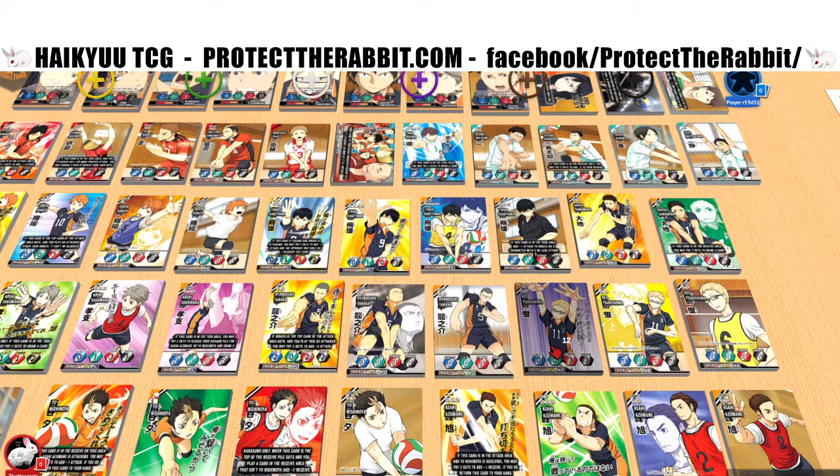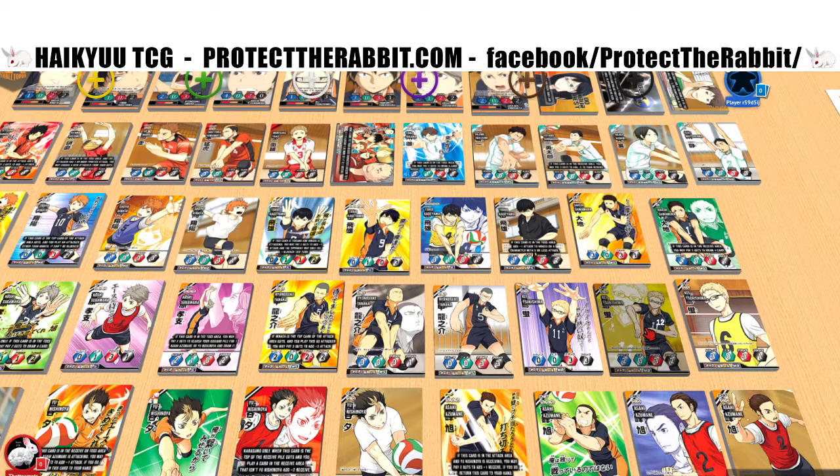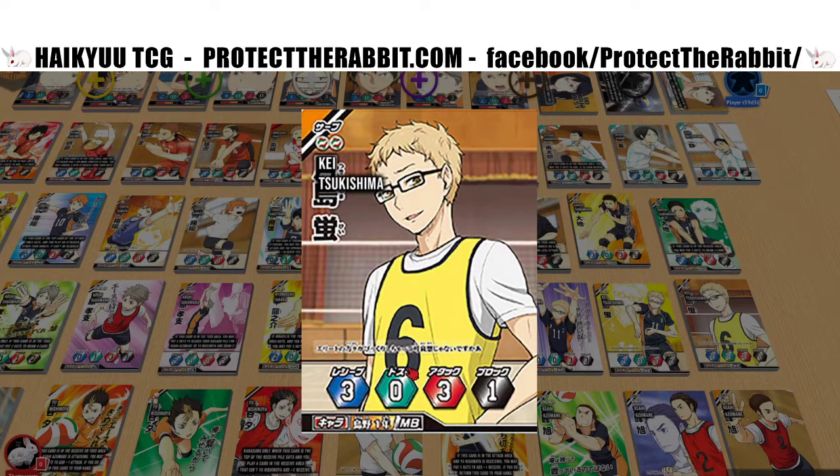Tsukishima — just another good attack and block card. I've noticed you really want around seven to eight different characters in your deck, so having these well-statted cards is important. Here's a more balanced one where you're sacrificing one block for two receive, and he has a two serve, which is pretty good.